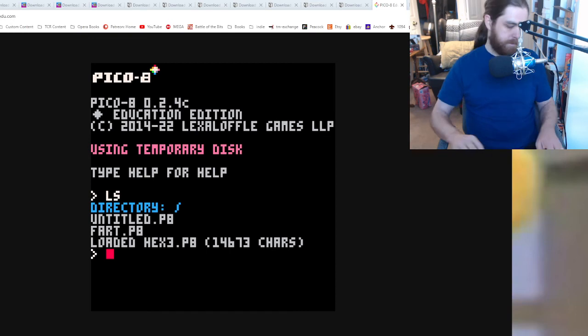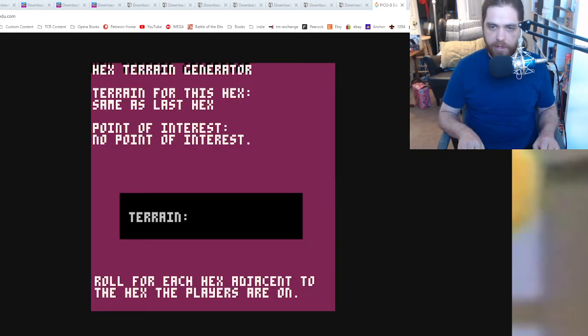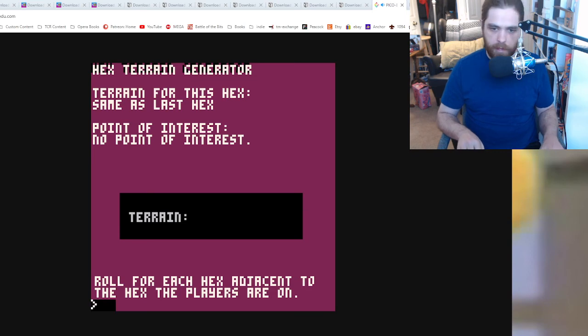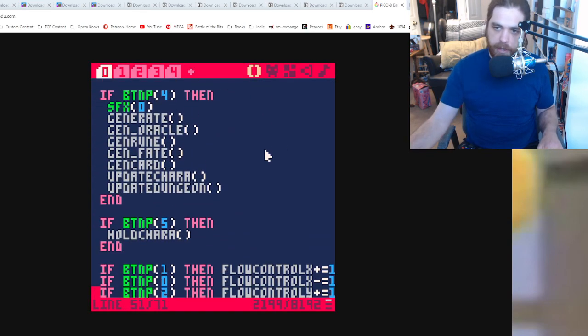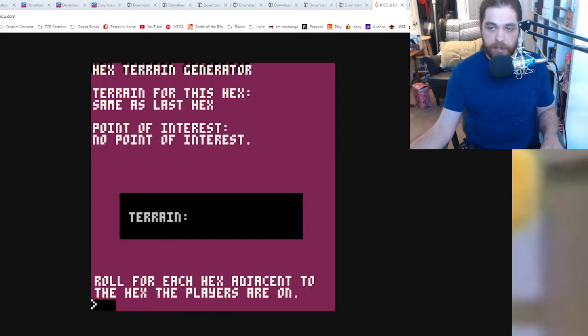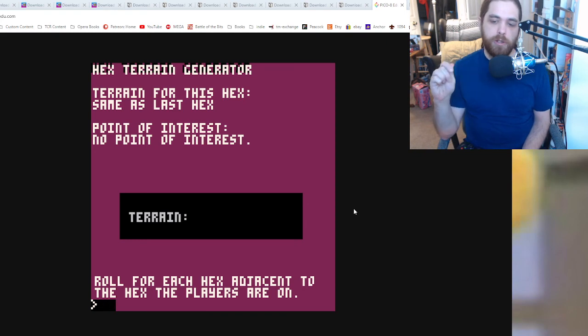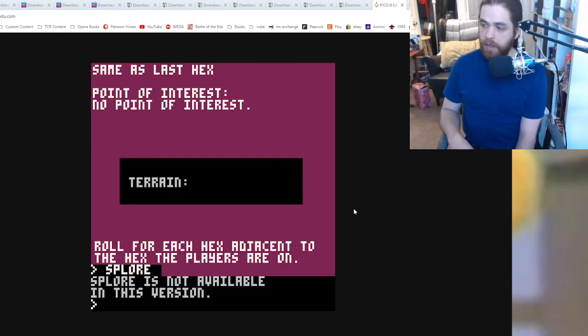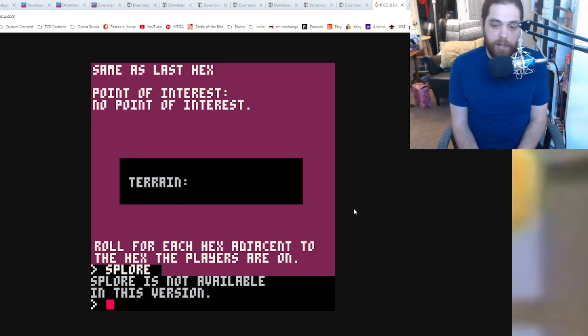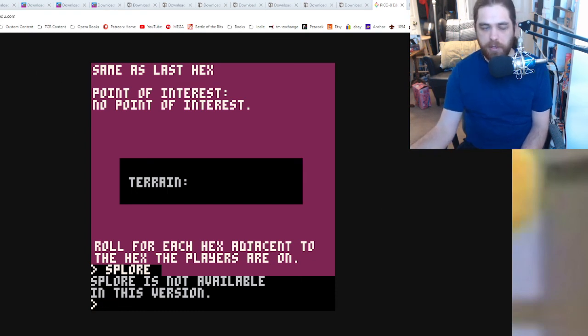That's actually not so bad. We can blow this up and then run — and then you can run my little hex program that I've been working on. You can edit it, make all the changes. If you're a chiptune guy, you can make chiptunes with the tracker. You can do all the stuff. This is Pico 8, man. The Splore function that's missing from this version is so good.